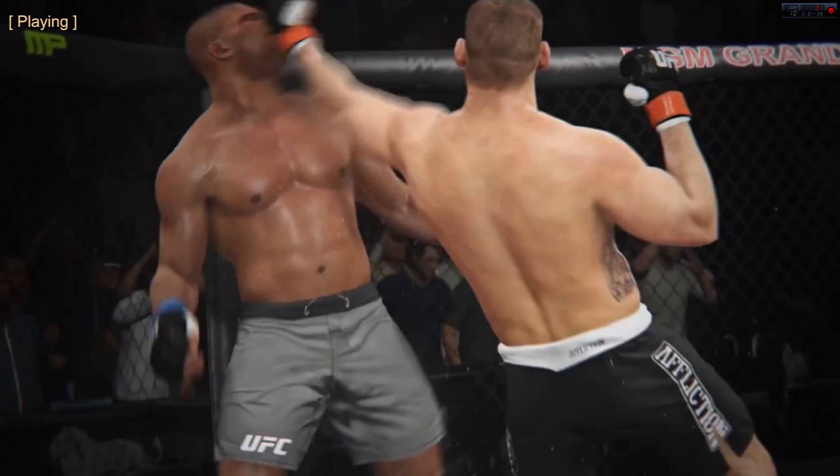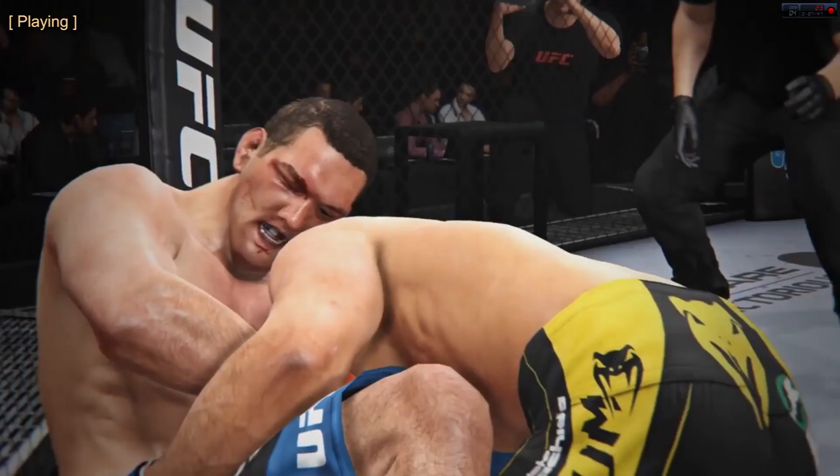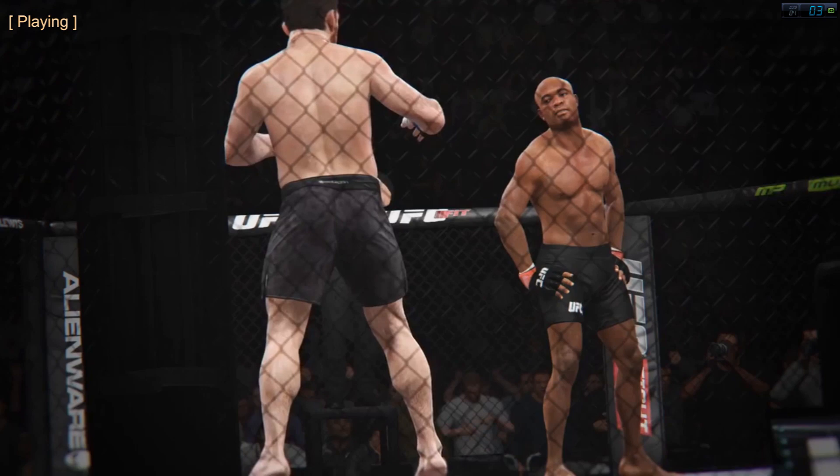I also like the takedown animations, especially the judo throws by Ronda Rousey performed in the video, as well as the facial expressions on any fighter — you can see when they struggle and stuff like that. That's really top notch, really next-gen. The last thing I noticed are the taunts. You can easily see Anderson Silva taunting his opponent, and it doesn't look generic like in the UFC Undisputed series — this is the trademark taunt of Anderson Silva.